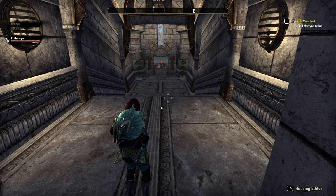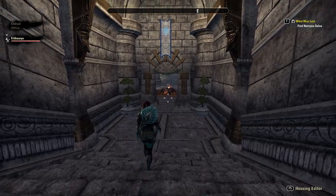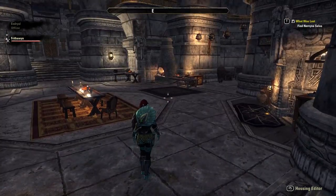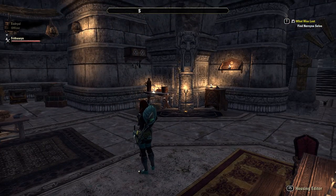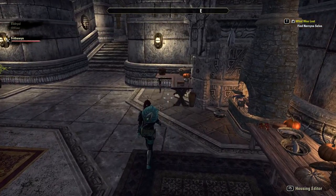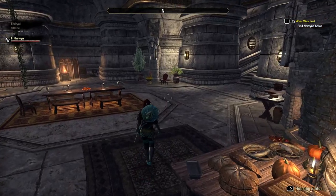Here we are at a Stillwater Retreat. This is the entryway. I've set up a nice little dining area in the kitchen here, and across from here...